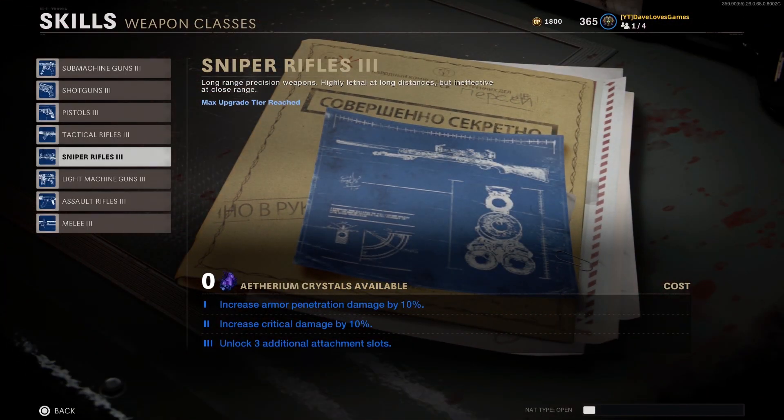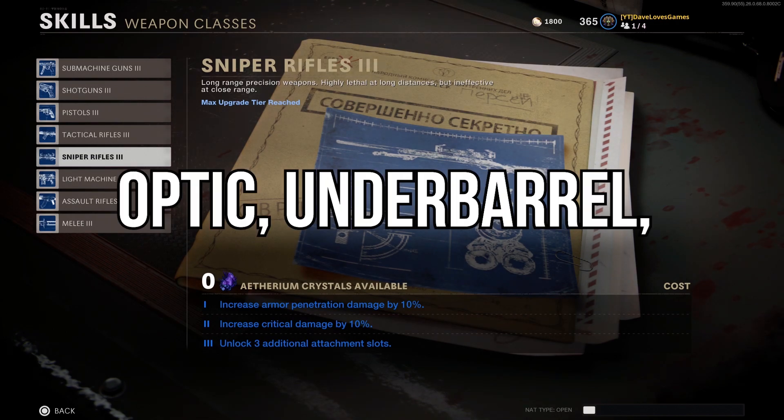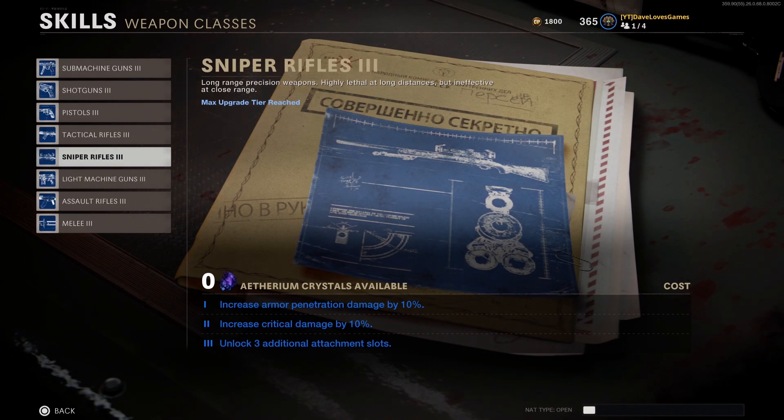To start things off, I suggest having your sniper skill maxed out so you can have up to 8 attachments. If you don't have the skill tree finished, no worries — just omit the optic, underbarrel, and handle from this build, as they're less crucial than the other attachments.